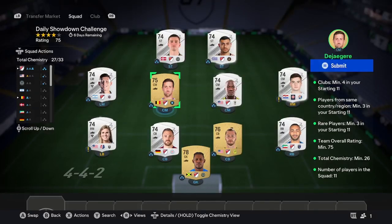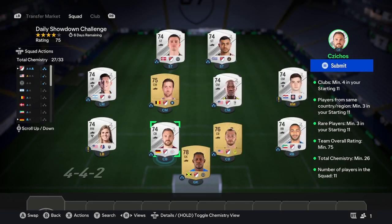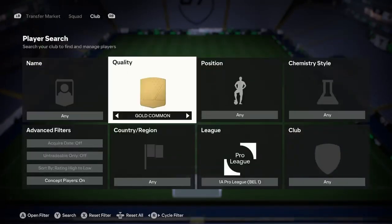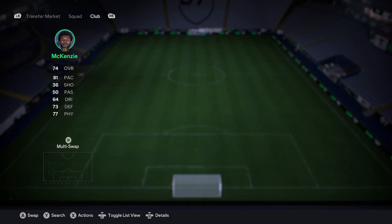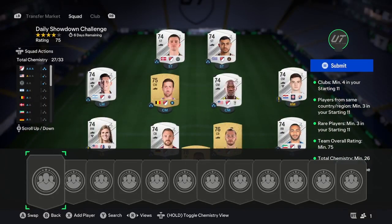Once you've done that, we're going to look at getting those rares in. I was a bit stupid and went over-rating here, but it was still fairly cheap. Go ahead onto your league again — Belgian Pro League — sort by silver rares, and you want to get 74 rated cards. Get three 74-rated cards in and that's it for this step.